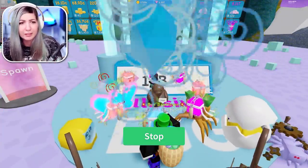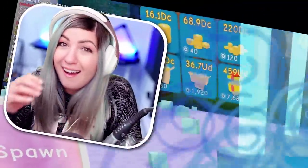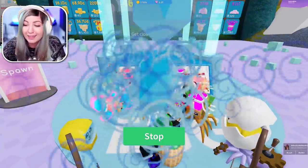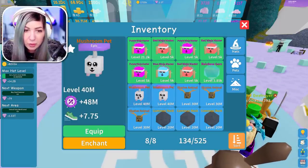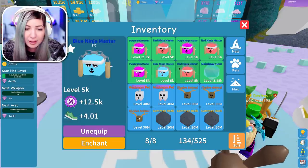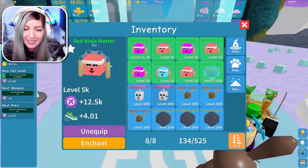I'm just gonna go ahead and buy some more because all I'm excited to do is get more pets. What the heck just happened? That was extremely fast, I didn't even see what I got. Oh my gosh, this is extremely fast. The best one I got was the Epic mushroom pet. How much better is that? Oh wow, that's like way better. It's in the millions.